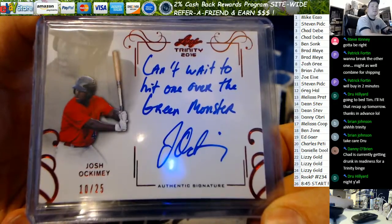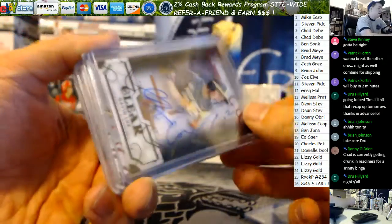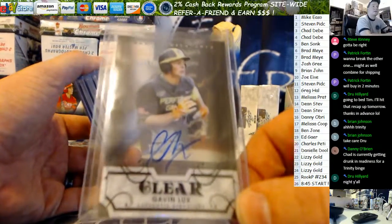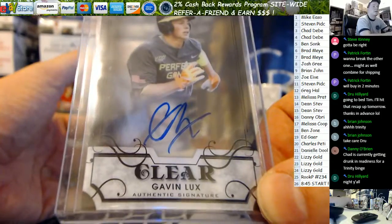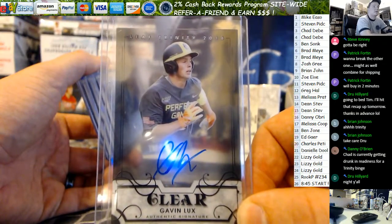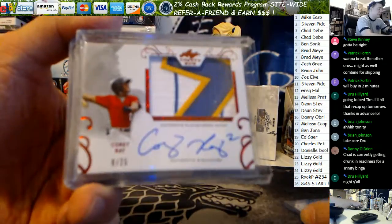10 out of 25 inscription. Second auto is Gavin Lux. That's a really pretty card. I like the clears this year — clear authentic SIG. The GLX and Occamy, check out that card. That's a beauty.